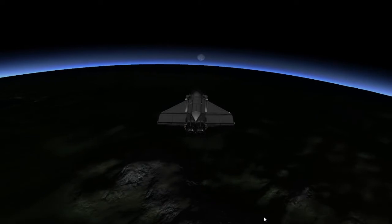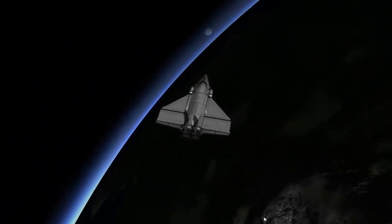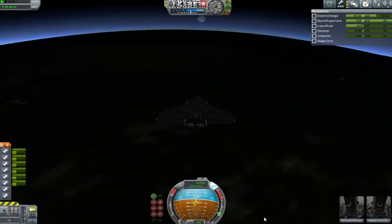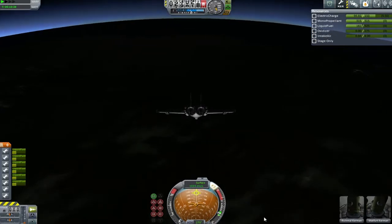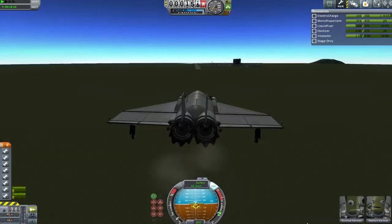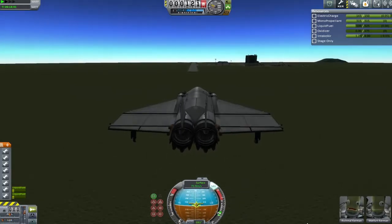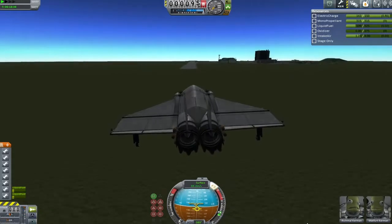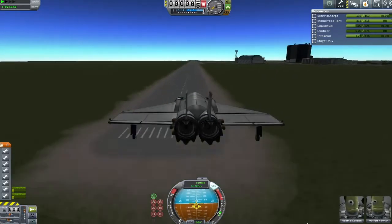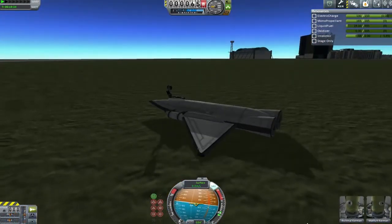Beautiful little moonrise just as we're coming back down - it's really nice to see things like this every now and then. This is how I start slowing down - I try and throw myself sideways as much as possible, or occasionally nose down, to get down low in the atmosphere so we can come back for a landing. This is the first landing I performed with this vessel, so it's bound to go well - you all know I'm a super cool pilot!